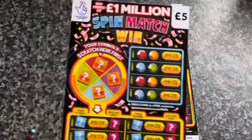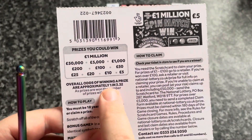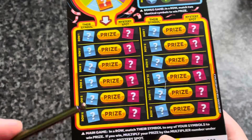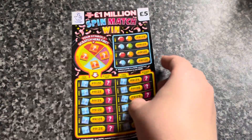So anyone who's seen this game before, you'll know — spin, match and win. You've got your prize grid on the back, so the chances of winning are 1 in 3.32. I've got two of these today. We're matching symbols in the bonus game. In the main game, our symbols have got to match their symbols down there to win a prize. Pretty simple. So I've got two of these to do today.